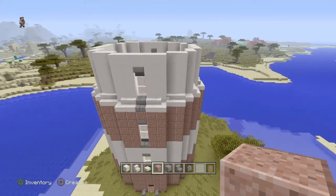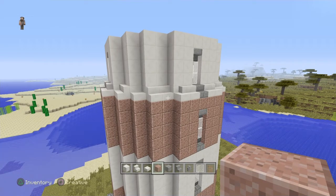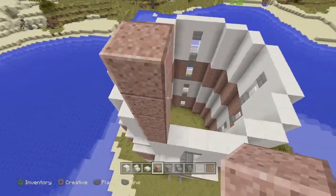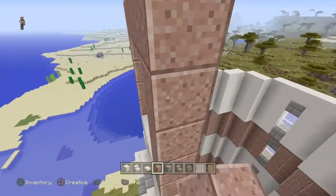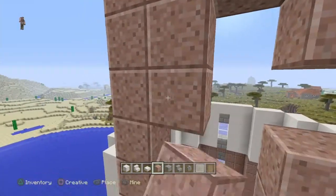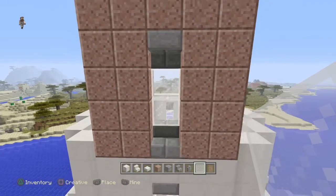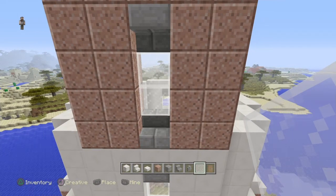Once you get done you should start to be able to see the transition in the lighthouse where it goes from bigger to smaller as it gets taller. This next section is going to be a lot of repetitive stuff — exactly the same, five blocks high. The only difference is you don't have the steps coming out the front. The next section being quartz is going to be exactly the same as this — five high, window in the middle on all four sides, all the way around. Five high on the quartz, five high on the granite.